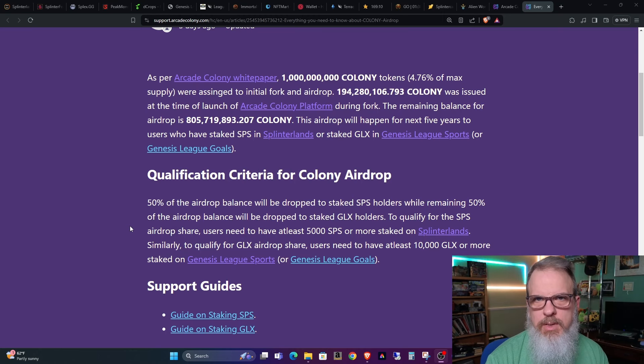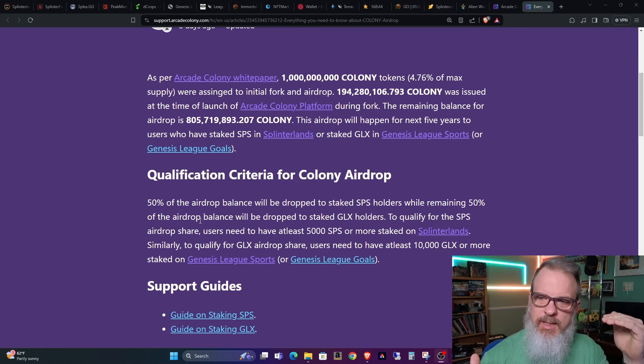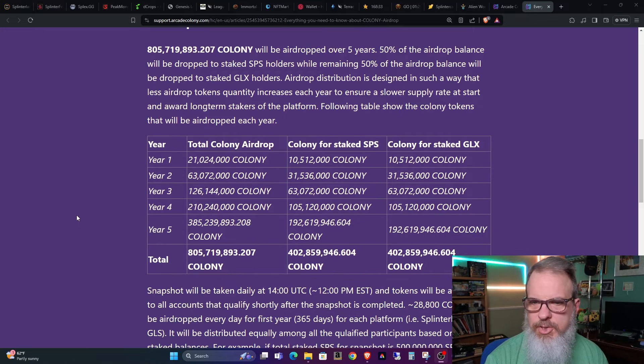It starts out low and builds up over time — they've got a chart for that. They also restate that 50% of the airdrop will be allotted to SPS holders and 50% will go towards GLX holders. As I've said before, due to the amount staked, I think you get more Colony per GLX compared to SPS, because there's a lot more SPS staked than GLX.